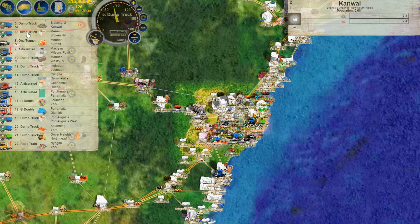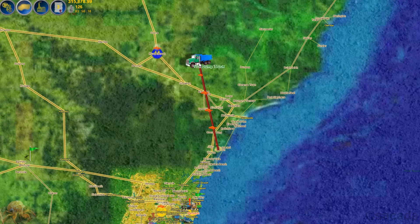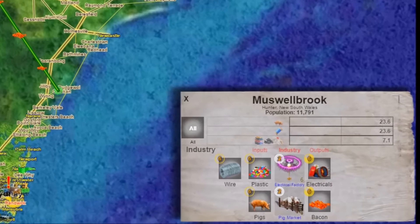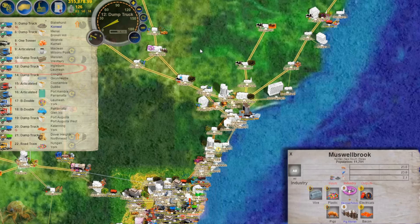For bacon we need to select another truck. There's one out at Broken Hill and one in Tasmania — I'll select this one. Bacon is a little bit harder to source because it has to be made. We look and find some bacon out at Musselbrook, but it only has 4.8 tons. There are no pigs there, so we need to get some pigs delivered first. Instead of grabbing the smaller load, we'll go get the pigs and move them in first.